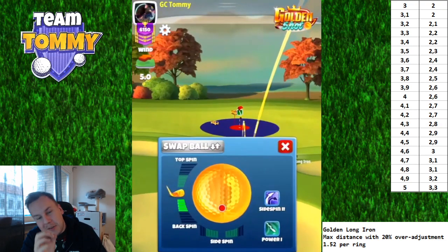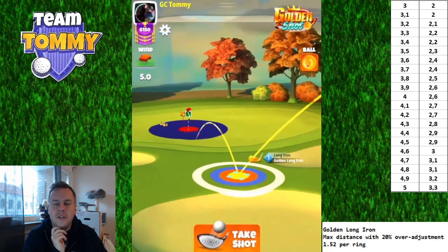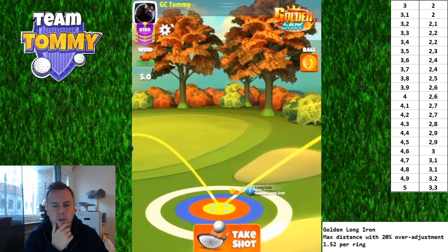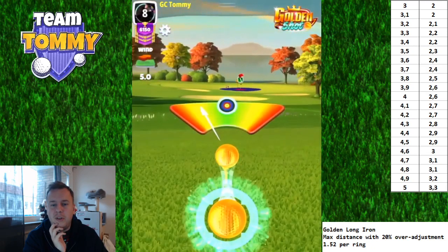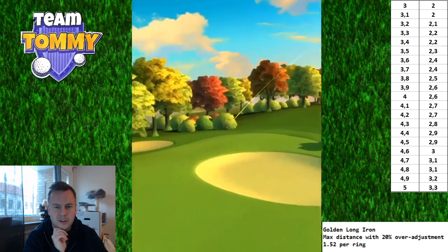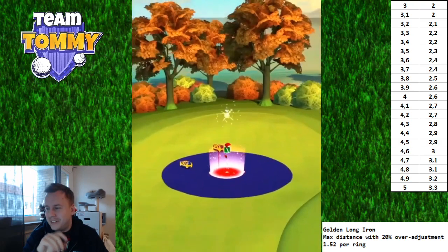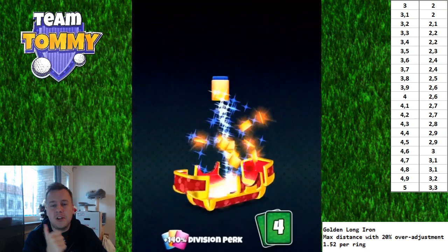The King Maker is super valuable, especially when you're grinding. Max backspin and one and a half bars left side spin, same ball guideline to the hole adjustment. We adjust for 3.3 rings, take the shot with a perfect — and it goes in! Hole in one! We get the Scarlet chest on this one. I've already done some hole in ones on this course and I definitely believe following the guide is going to give you some great shots.